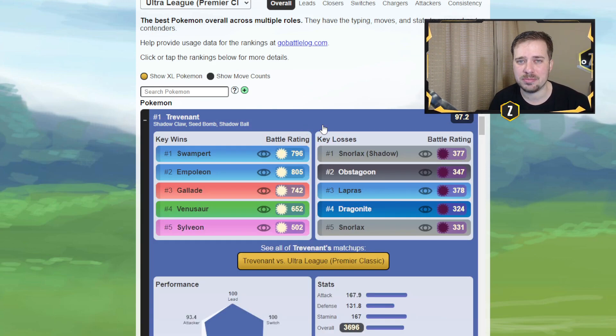Trevenant has Shadow Claw, Seed Bomb, and Shadow Ball. It absolutely stomps a lot of the meta and is very diverse. The Empoleon-Gallade core, which used to be my absolute favorite, is no longer safe with Trevenant because of Shadow Claw, Seed Bomb, and Shadow Ball. We're also going to see a rise in Pokemon like Obstagoon and Snorlax, which are very popular and accessible — so Trevenant does have to watch out for those, but you can have great coverage against them.